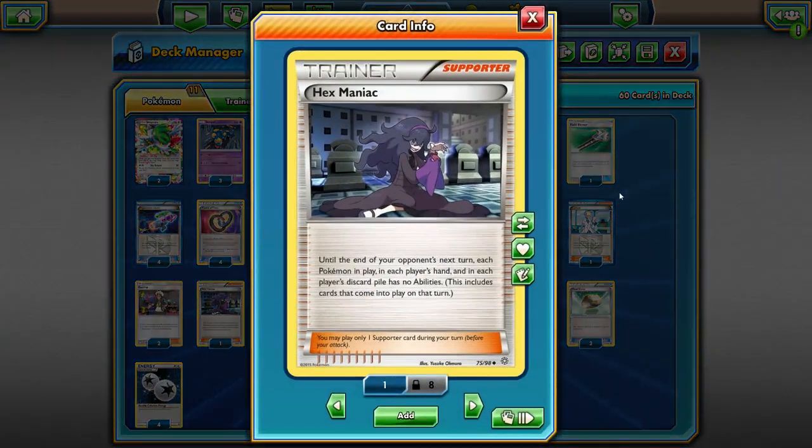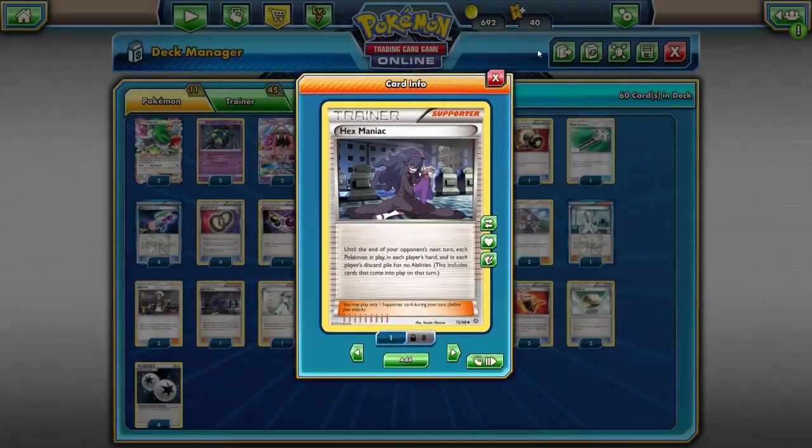We're also playing a copy of Hex Maniac, and I know this kind of goes against the theme of the deck since we're playing abilities like Setup, Wonder Tag, and More Poison. But Hex Maniac is mainly there for decks like Greninja or Trevenant. In my testing it's actually really good against Night March as well, especially against Marshadow and Mew — it shuts off their abilities so they can no longer use the Night March attack, forcing them to retreat into a Joltik or Pumpkaboo.